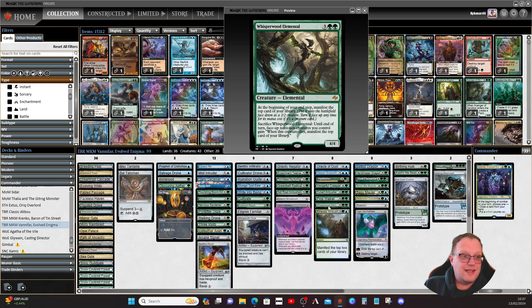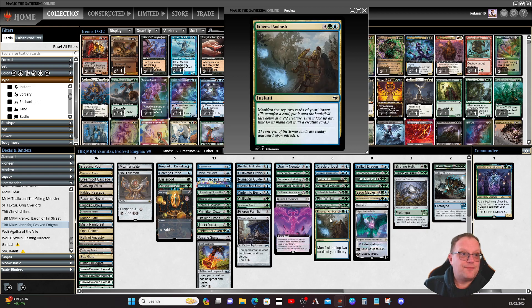You can also sacrifice Whisperwood Elemental: until end of turn, face-up non-token creatures you control gain hexproof. When it dies, manifest the top card of your library. So if someone casts a wrath, that's a great thing to sacrifice to keep creatures in play. Ethereal Ambush just manifests the top two cards of your library for five mana.